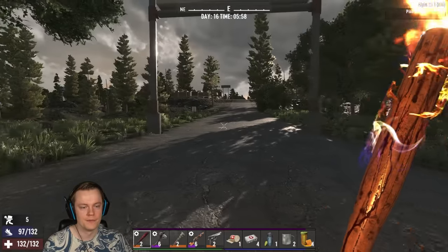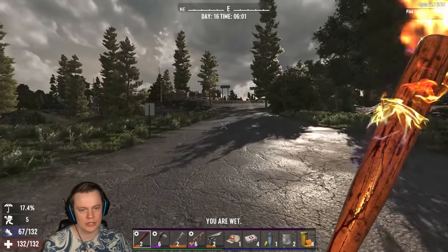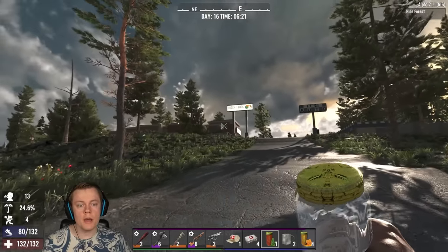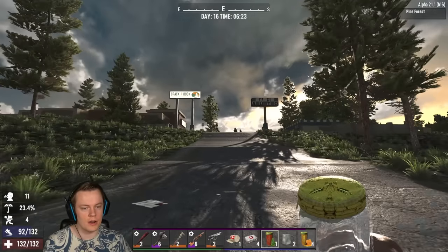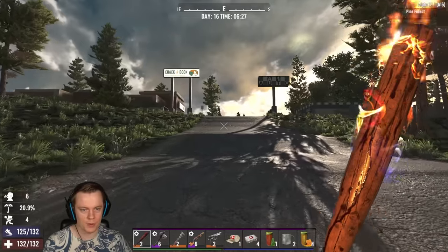What the fuck? What is going on here? This does look exactly like a commercial district. Wait a minute — it's a Crack-A-Book! That's exactly what we want. Well, that worked out exactly how we wanted it to.